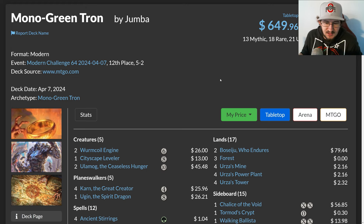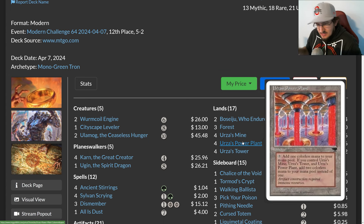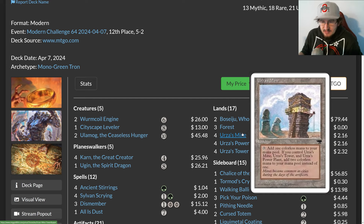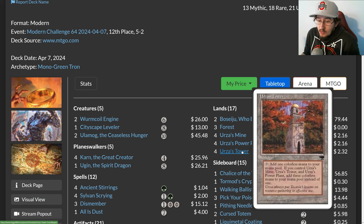Mono Green Tron is based on the three Urza lands from Antiquities: Urza's Tower, Urza's Power Plant, and Urza's Mine. Each individually taps for one colorless mana, but if you have all three on the battlefield, Urza's Mine and Urza's Power Plant each tap for two colorless mana while Urza's Tower taps for three, giving you a total of seven colorless mana with just those three lands in play — as early as turn three.